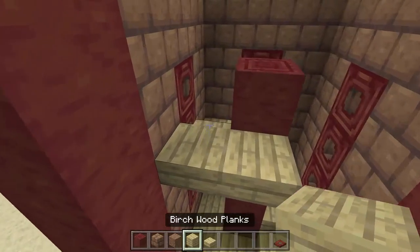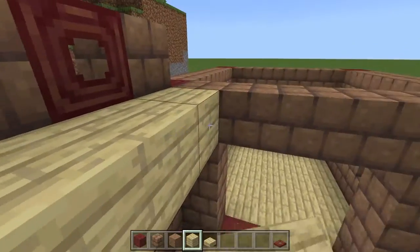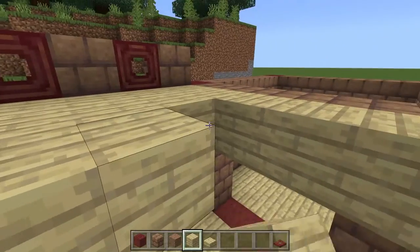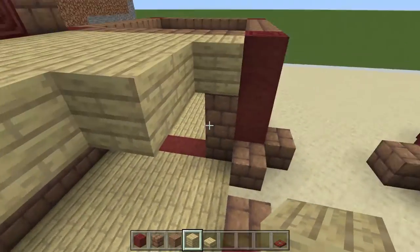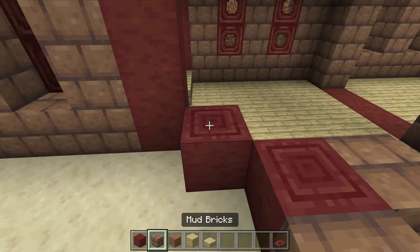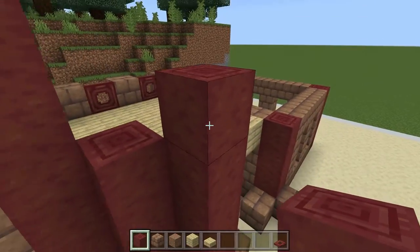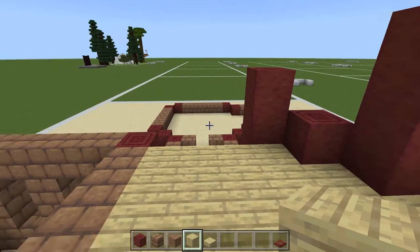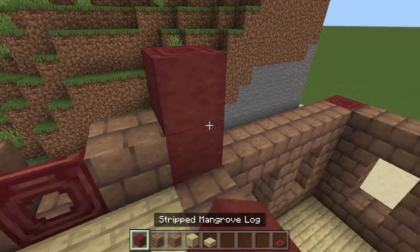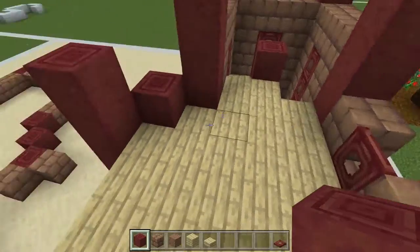Now we're going to build our floor across right here — you can actually replace these with full planks if you want — and it's just going to come all the way across filling in all of this area. For these two we're going to bring this one up so it is one above the floor, and this one is going to come up two above the floor. Actually these should all be two taller also — I counted wrong — and this one will all come up one as well.